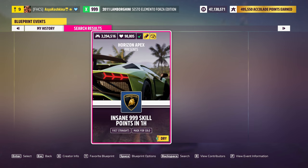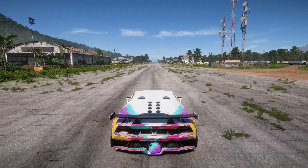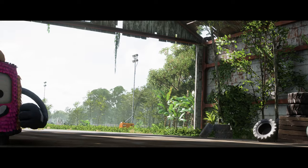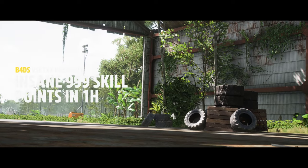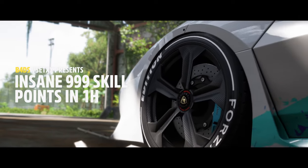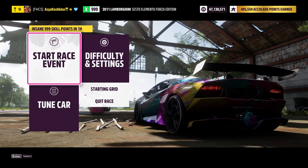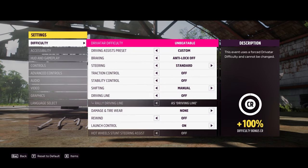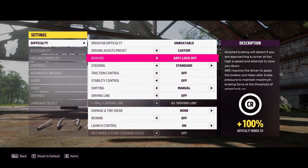Here it is, our treasure. You can see the code itself on the screen now. Now we choose the very Lamborghini we prepared earlier. We're in the race — do not hurry to start. First, you need to go to the settings and set the parameters exactly the same as mine. This is necessary for the whole method to work correctly.